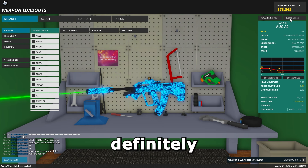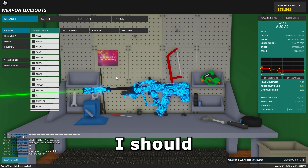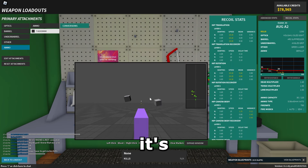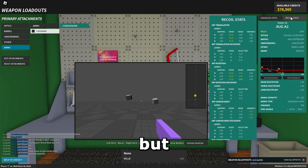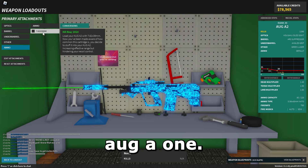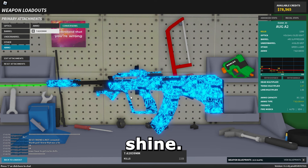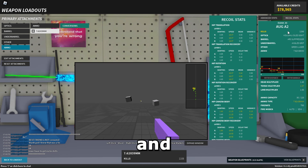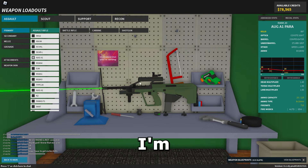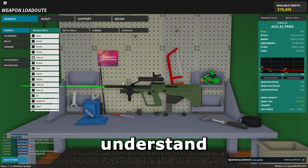I would say the AUG A2 is definitely better than the AUG A1, but it's a little higher rank, and the conversion has a pretty substantial amount of recoil. It's controllable — default ammo is really accurate — but it's just not quite as good default compared to the AUG A1. The AUG A2 is 7.62, which is kind of what makes it shine. It's not very accurate, and it's a higher rank. I'm not saying the AUG A2 is worse — I'm just saying the AUG A1 is easier to pick up and simpler to understand and use.